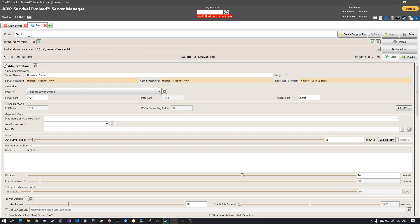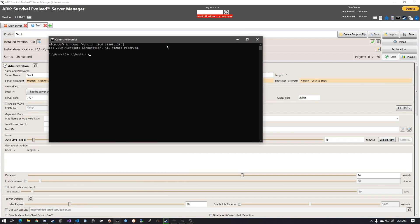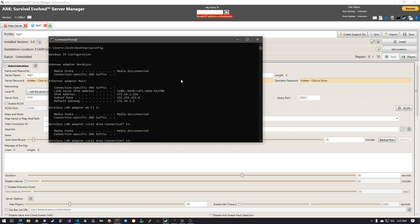I'm going to make a new profile, just name it 'Test One', and I'm going to name Test One for everything — the server name, server password, and admin password. Then we can go to Command Prompt and type 'ipconfig'.